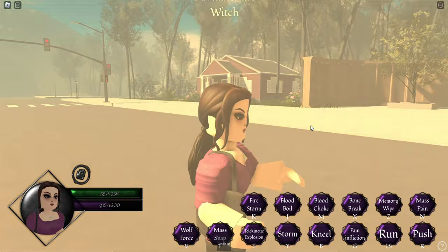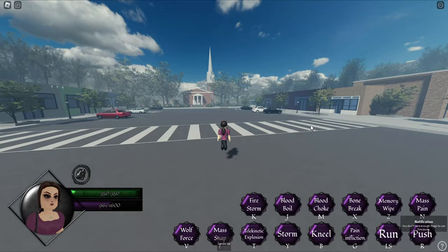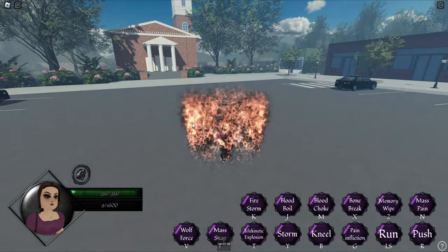Her Desiccation spell is also good. You can use it in situations like getting attacked by a vampire or Hope at a place where it's just you and them. If you cast this spell on them, there will be no one to rescue or feed them blood, so they will be stuck forever. Davina has a really good self-heal spell which can save her life. When attacked by stronger witches, she can wipe their memories to disable their abilities, buying time to kill or escape.